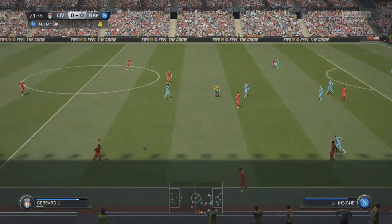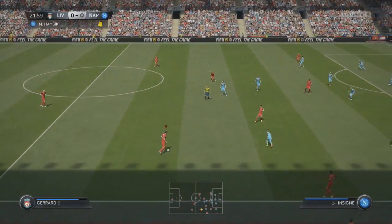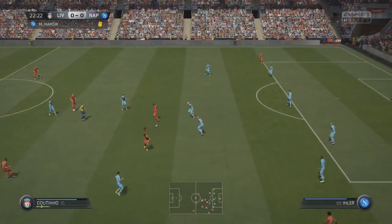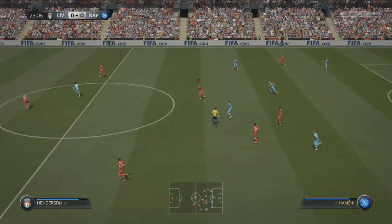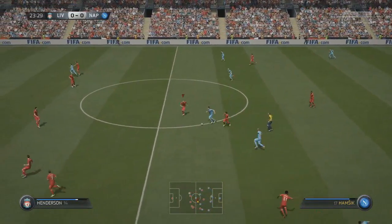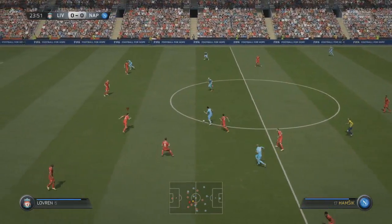Hamzik picking up a booking for that tackle, rather unsurprisingly. I'll try and slot that into Daniel Sturridge — we'll play a nice 1-2 here if we can. Sturridge has been knocked off the ball and the referee didn't give anything. Maybe Jordan Henderson can get in — no.